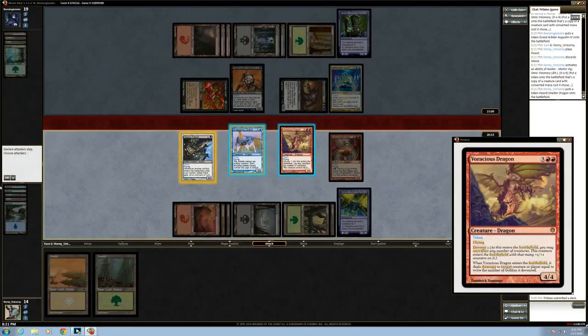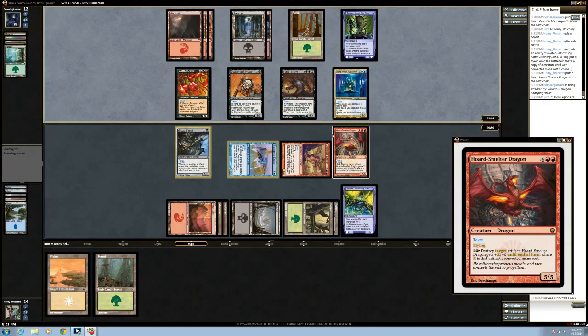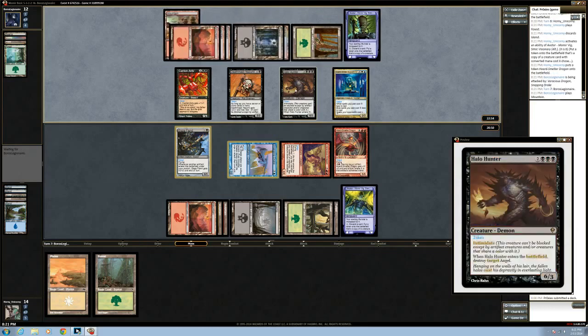We'll attack for seven, putting him at twelve. Next turn we'll have exactly twelve power. Destroy an artifact if you want to — if he gets an artifact flyer, I like that. That guy's name is Halo Hunter.